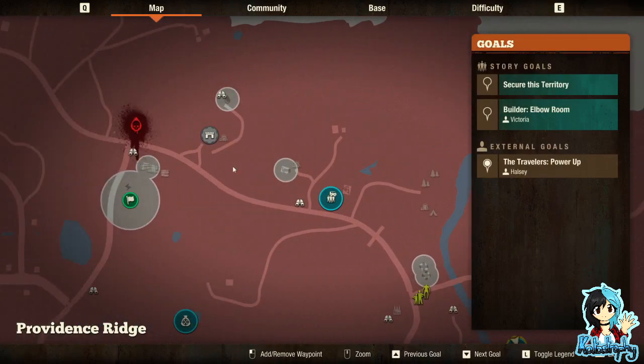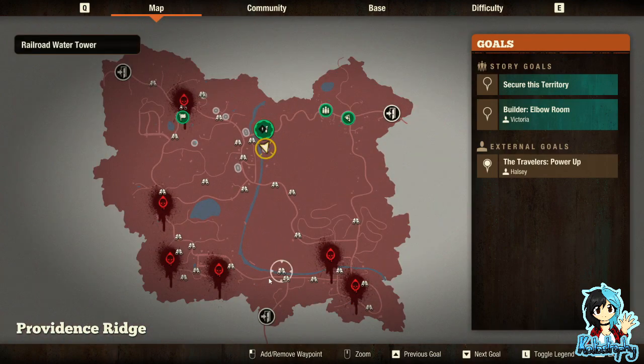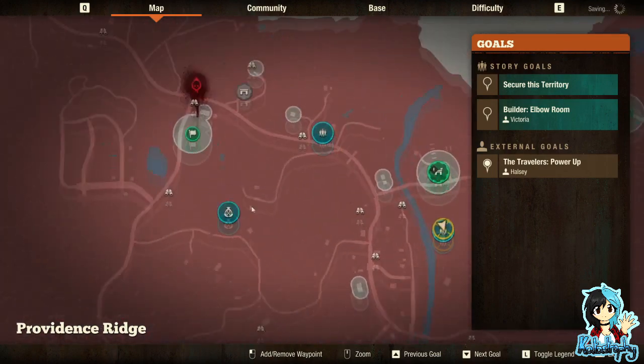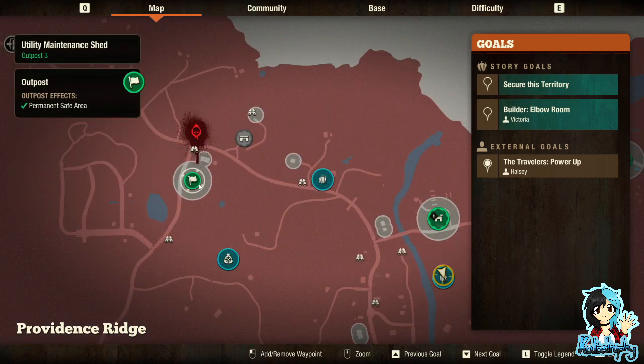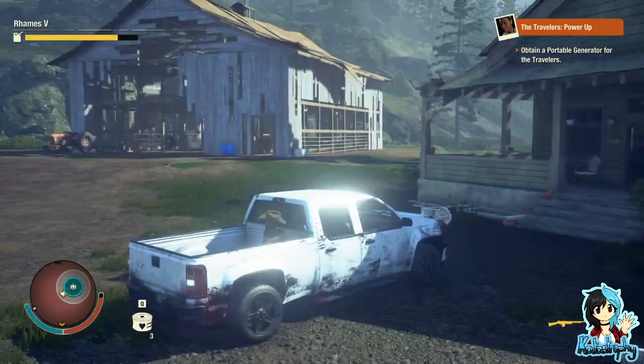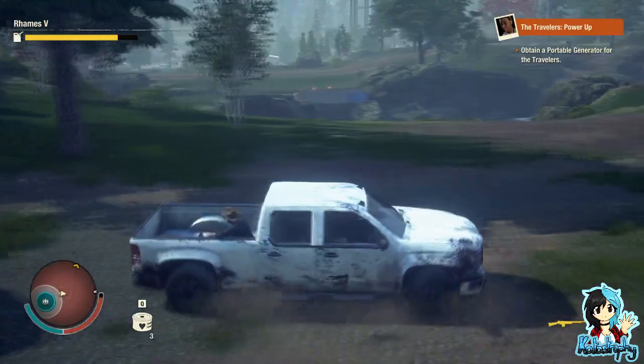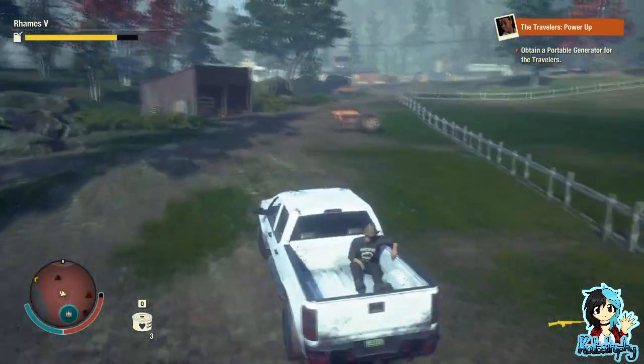Where the hell do we get a portable generator from? There's a plague heart — actually there are quite a few plague hearts. We want to go to the closest one that's also near an outpost, so if need be I can change up supplies. We don't want to go that way because the bridge is out — let's go this way.